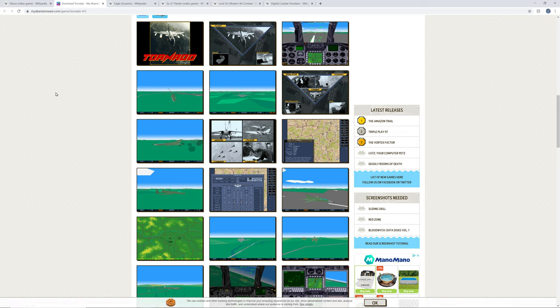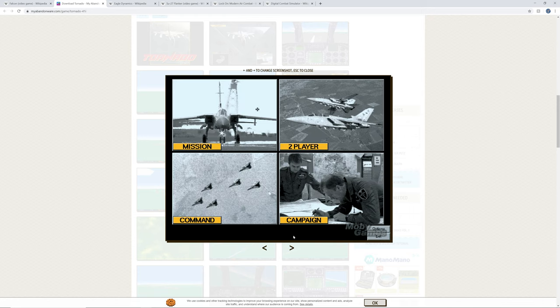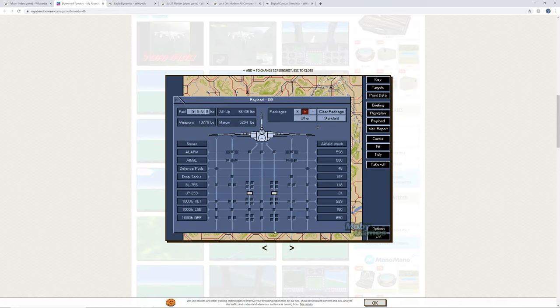Another notable mention goes to Digital Integration and their game Tornado, which had a marvelous mission and weapon planning system. You can do multiple aircraft mission editing, low-level flight planning, and add all the various bits - some of these haven't really been bettered to this day. You can sort your loadouts and it gives you options for them. Really excellent game, and this is one of the games from the era when combat sims really ruled the roost, pre-FS98 when civilian simulators started to take on another level.